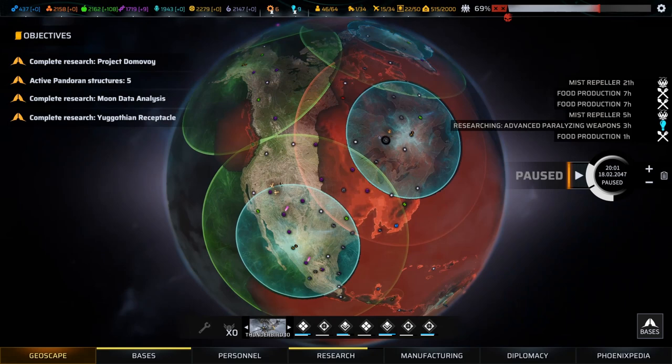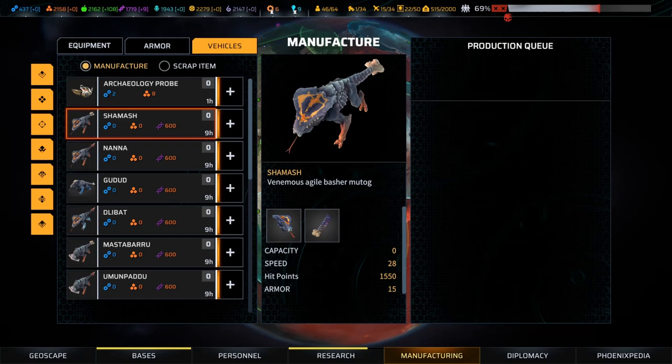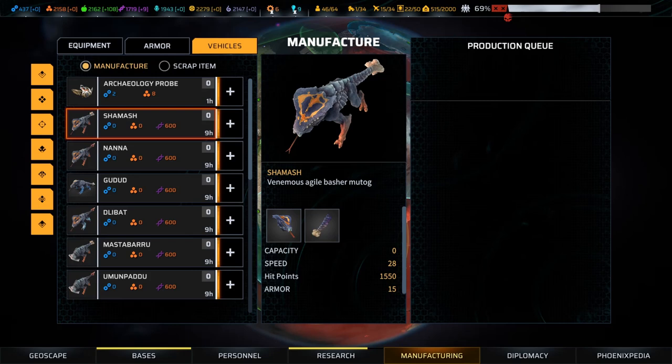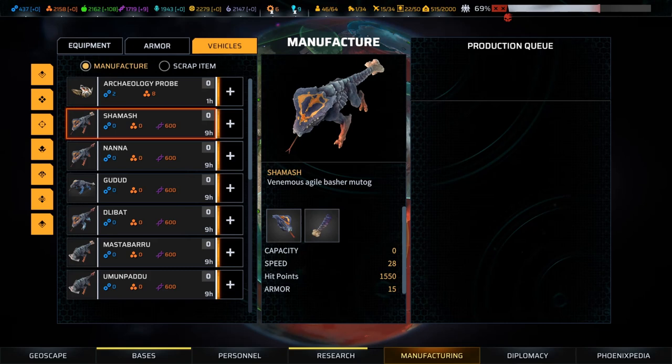You can't trade mutagens - they're not exchangeable. There's no mechanism to turn them into anything other than a mutagen product. You really only have two options. You can produce mutogs, which are basically the Disciples of Anu vehicle - they only cost mutagens and come in variants with different traits like regeneration, slashing, or poison. I think there are eight different types of mutog. They basically serve as gigantic armored alien dogs supporting your troops. I don't think this is a great option - I think instead you want to use your mutagens to mutate your individual troops.